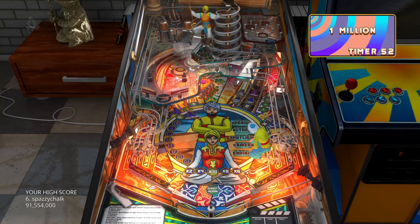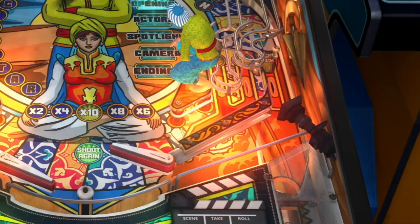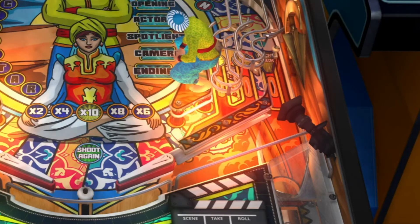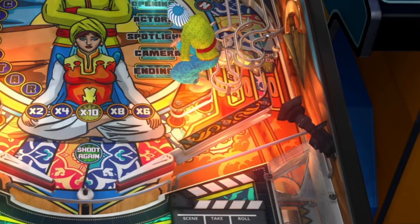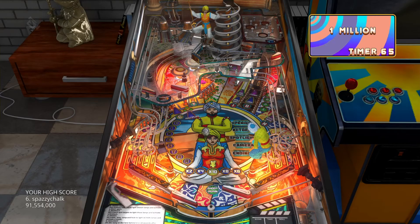It doesn't work when the light's on. I've seen this happen on other tables besides Sinistar. Unfortunately I didn't save the videos, but you can take my word for it based on these videos. Whatever the problem is, it's not specific to this table.